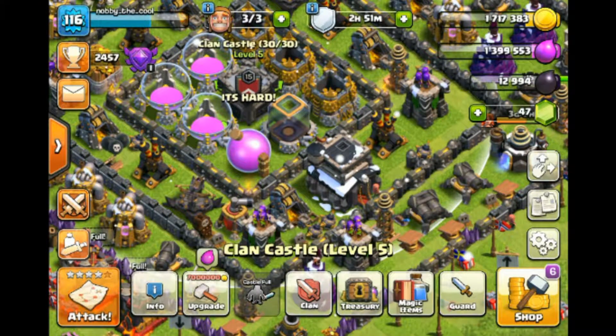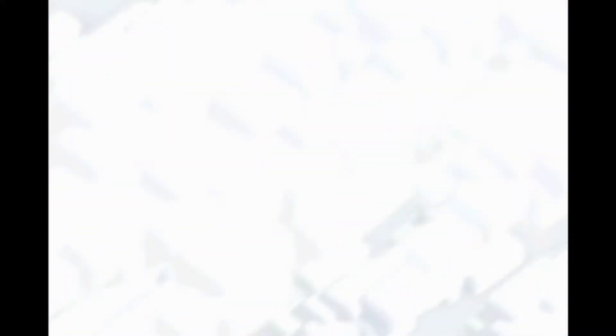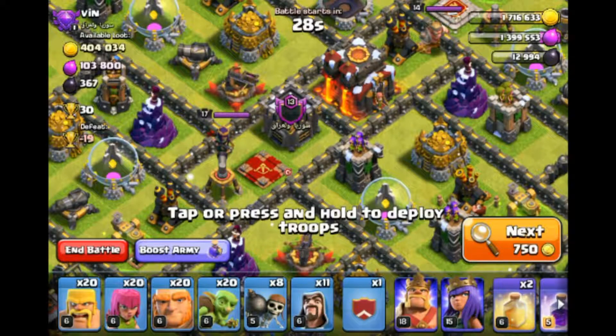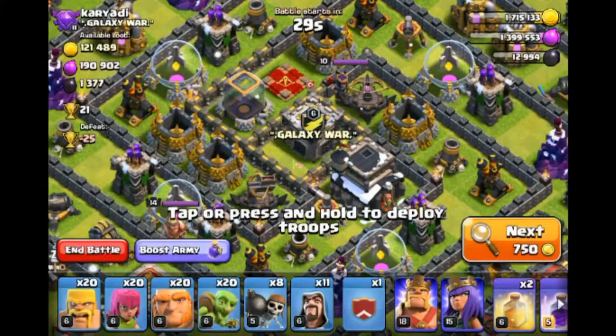I'm going to be doing one live attack — I've already trained it. I'm going to be using the Santa spell in a combo. The Santa spell has been out for about three Christmases now — 2016, 2017, and 2018.